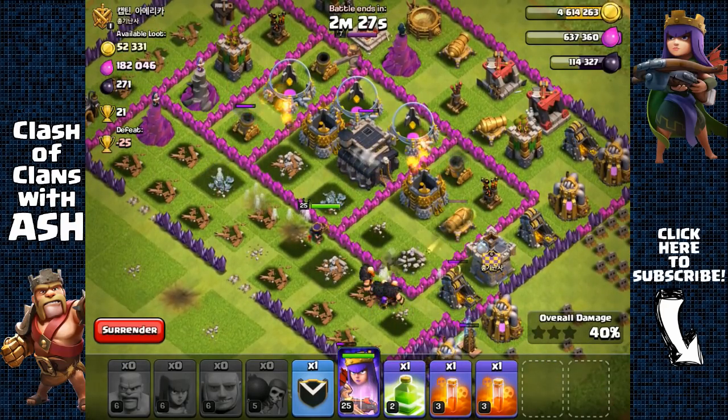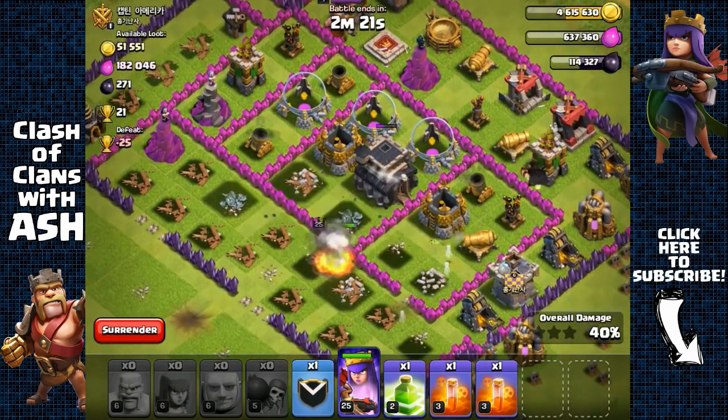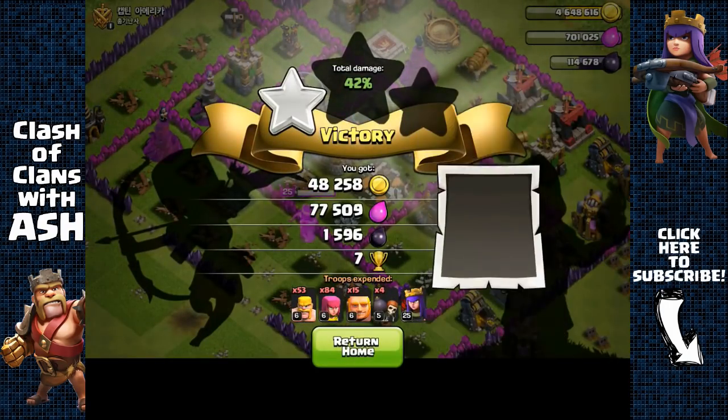We're at 40% and this core is surrounded by a bunch of mortars — not really going to do much damage to my Queen. Activate her ability and we're just going to head out with all the dark elixir — 1600 dark elixir.